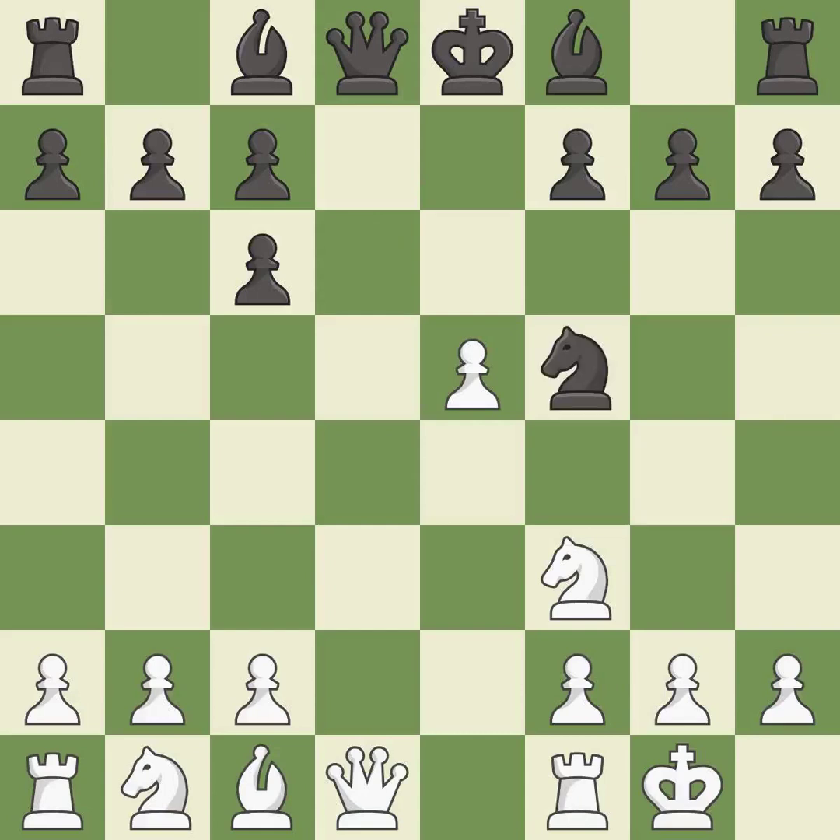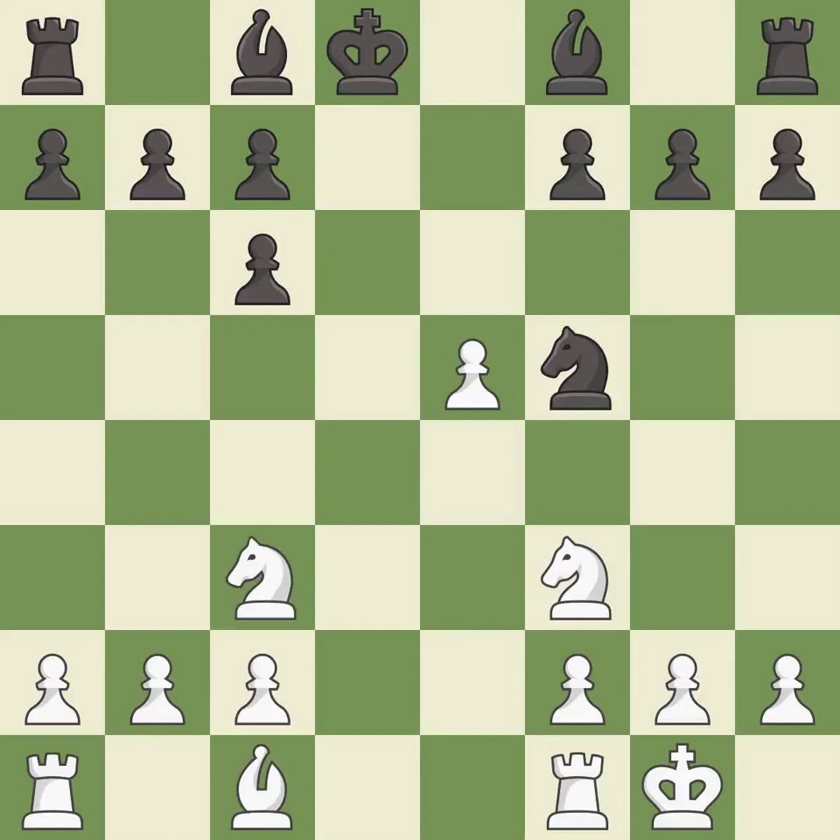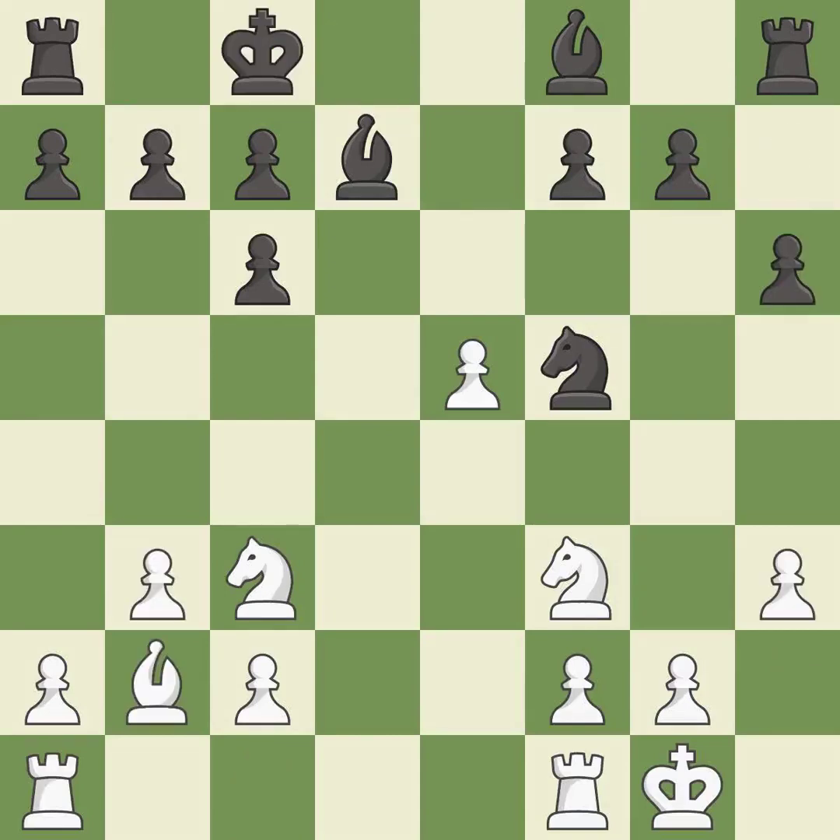Nf5 moves the knight to an active square where it controls d4. Qxd8+ trades queens and stops black from castling. Kxd8 recaptures the queen. Nc3 develops the knight toward the center and controls the d5 and e4 squares. Bd7 develops the light-squared bishop and opens the c8 square for the king. This connects the rooks, which helps them coordinate together in the future.